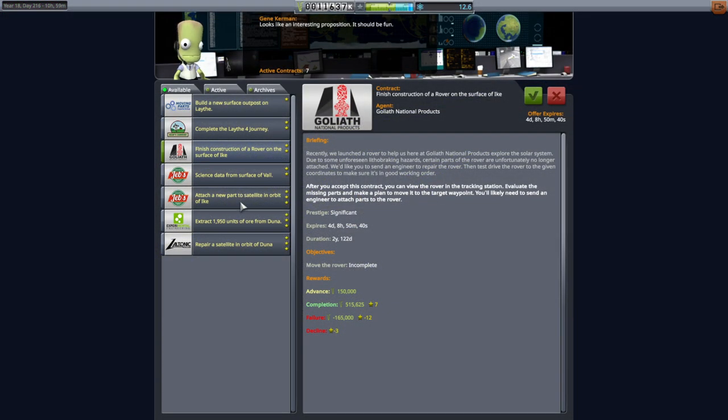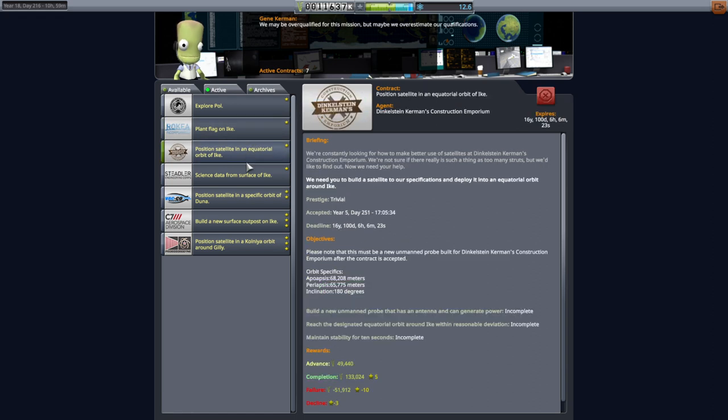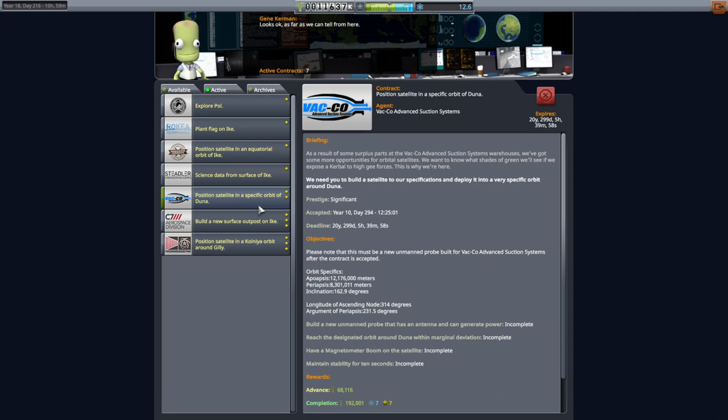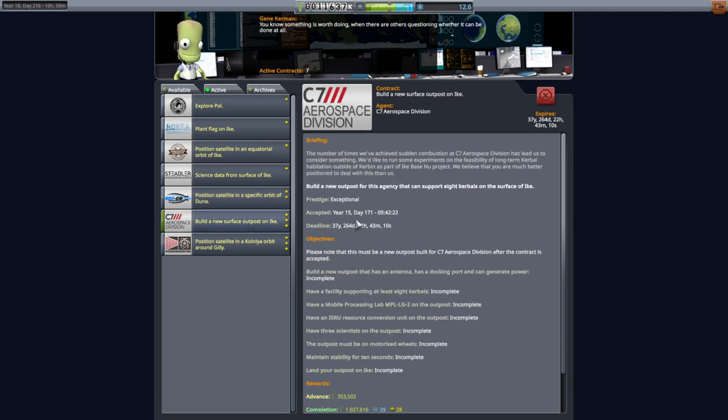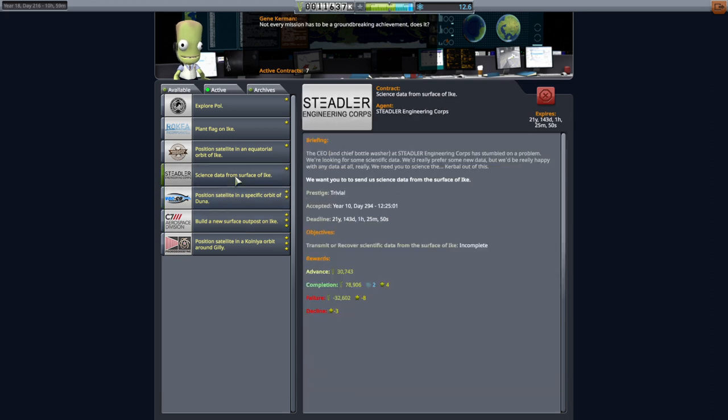The current contracts include: send an engineer to attach parts to a rover, plant a flag on Ike, get a satellite in equatorial orbit of Ike, position a satellite in a specific orbit of Duna, and build a new surface outpost on Ike. That outpost contract has the main requirements: antenna, docking port, generate power, support at least eight Kerbals, mobile processing lab, ISRU unit, three scientists, motorized wheels, and we have to land on Ike. That's a lot of stuff, and we're also contemplating some additional contracts.